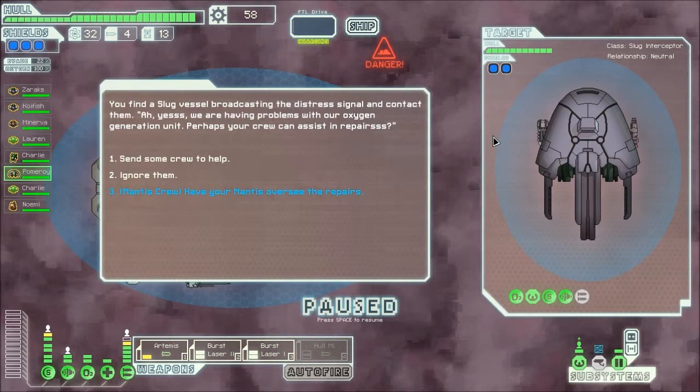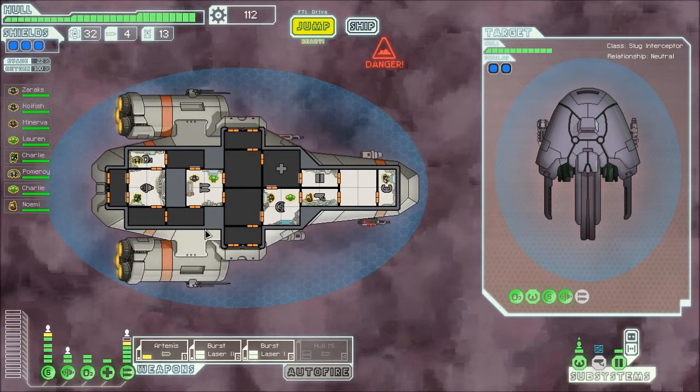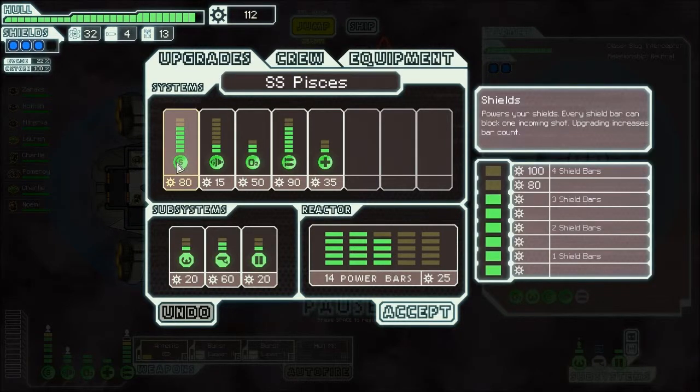We find a slug vessel broadcasting a distress signal — they're having problems with their oxygen and request crew for repairs. We can send crew, ignore them, or use our mantis crew. We've got Charlie, so yeah. Once on board it becomes clear nothing is wrong with the O2 system — it's a trap! Our mantis responds and once a couple of slugs fall, the rest surrender. Charlie killed a lot — wow. Remind myself to be careful of Charlie.